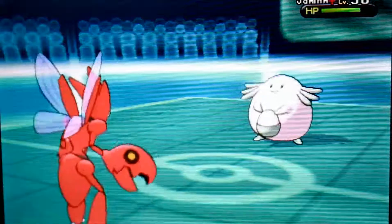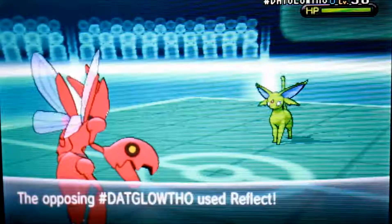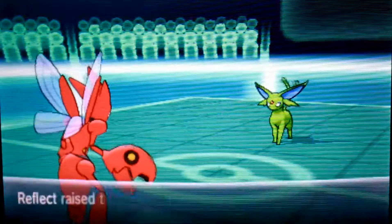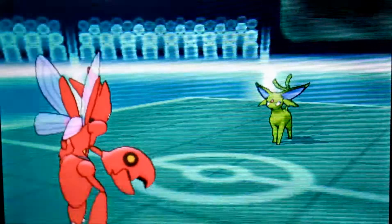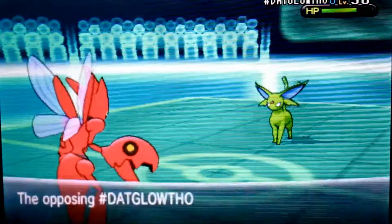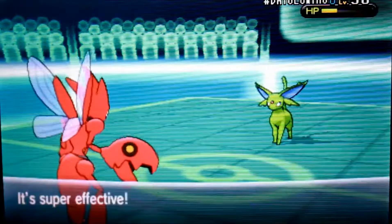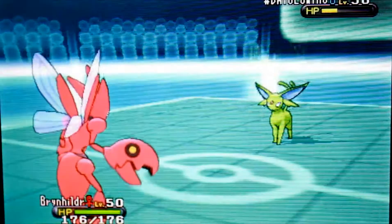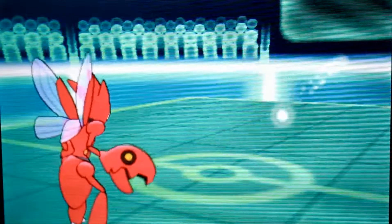In comes Brynhildir, my Scizor — props if you get that reference. He switches out and goes for a Pursuit, thinking it would do a lot of damage, but that only did like 5%. He stays in on his Espeon, thinking I could pursue it, but he goes for Reflect — and again, very little damage. I'm thinking maybe I could switch into another Pokemon and then switch back into my Scizor to Brick Break his screens. He goes for a Wish again, and I go for another Pursuit, just trying to deal damage. I'm thinking I could just Pursuit-trap this thing down.